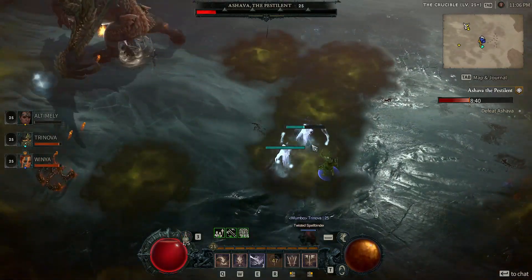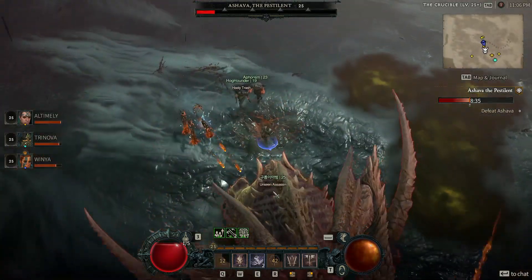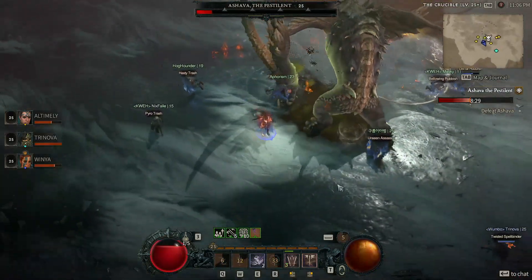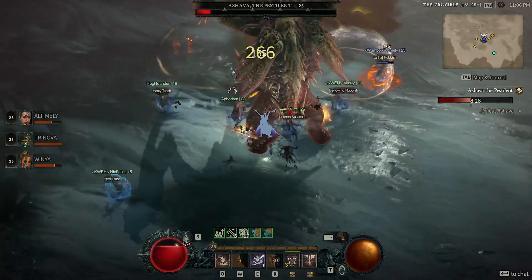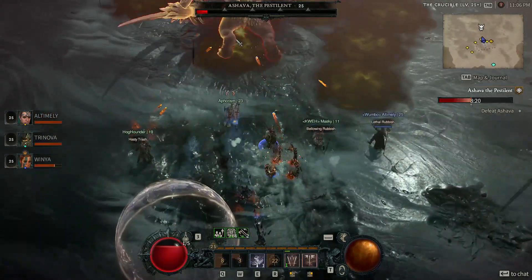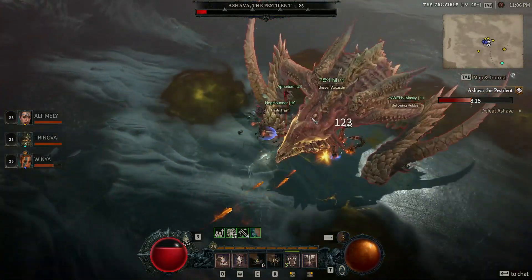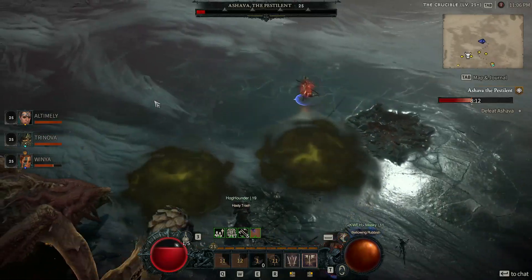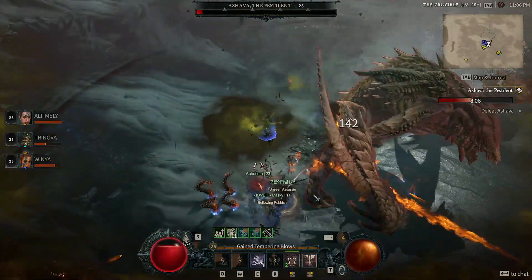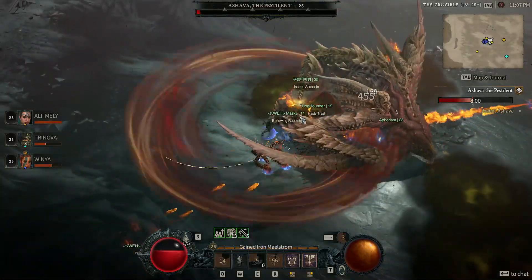Frenzy is actually incredibly helpful in this build as well. Not only is it keeping our Fury meter completely generated — the more full it is, the more damage we're doing because of passives in the build — but Frenzy is keeping our attack speed high, letting us deal damage in between our big cooldowns. And then when Leap is down and Kick is down, we have Lunging Strike, which just lets us right-click on enemies at a distance and our Barbarian will zip directly to them.